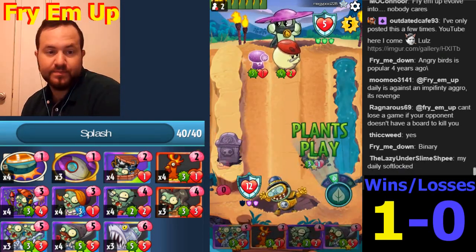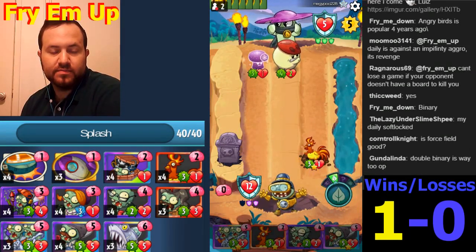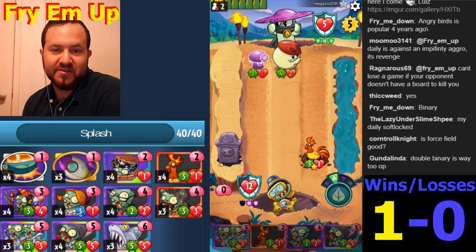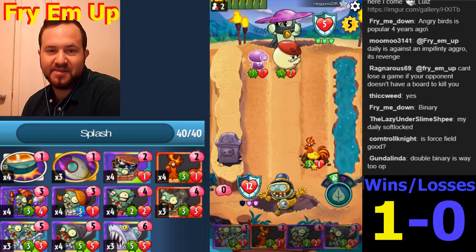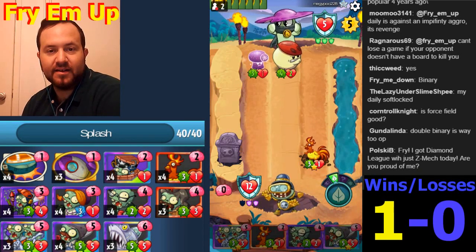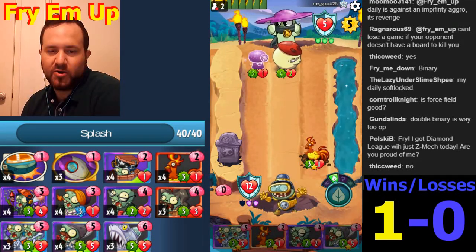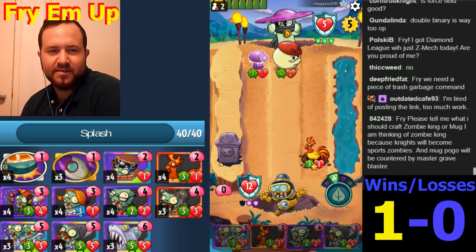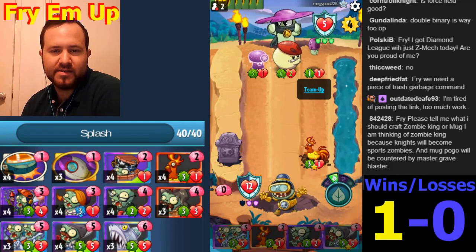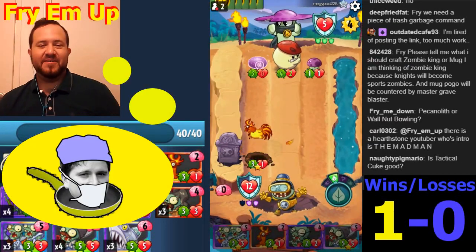It's kind of a weird play. Unfortunately the Fire Rooster is not going to do two damage to the Puff-Shroom if he moves out of the way into that lane - not yet anyway. I think this is fine, we'll probably do Pogo Rooster next turn or something, then follow up the Binary. Well played.